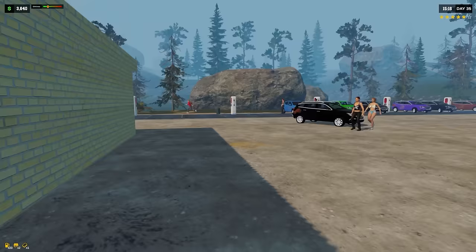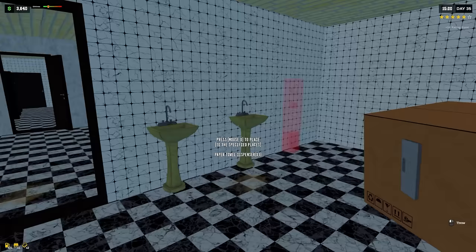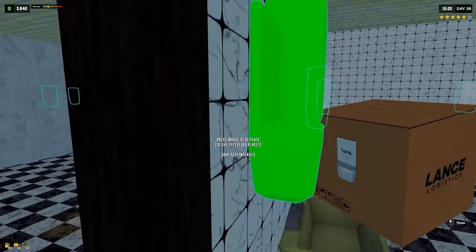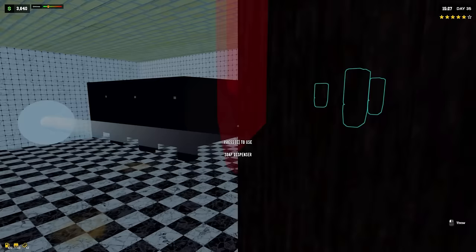Let's at least give people the necessities they need. There's a paper towel deal there — let's throw another one here. And we need soap dispensers — one, two — there's those.